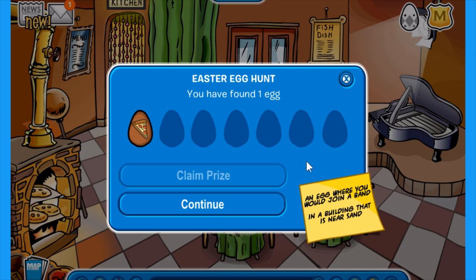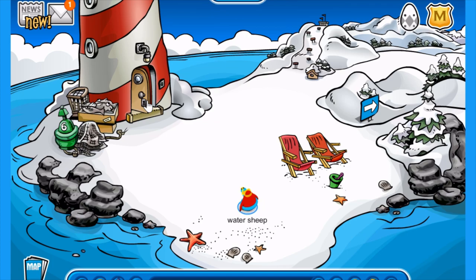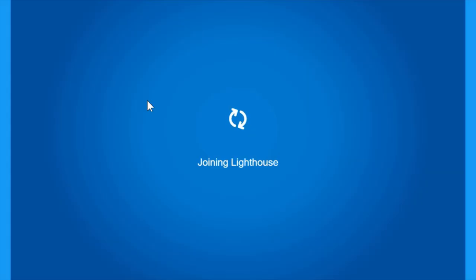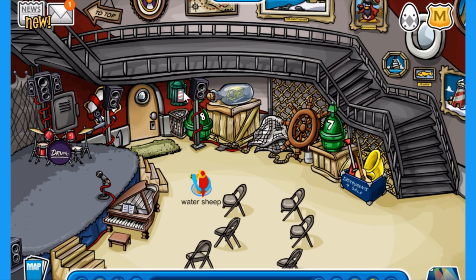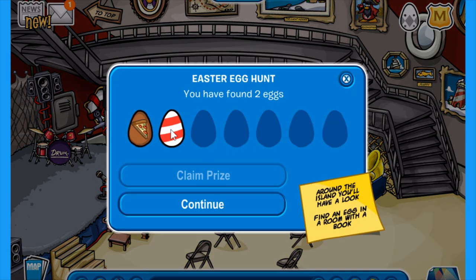The next hint says an egg where you would join a band in a building that is near sand. This is hinting to the lighthouse. So you want to head to the beach and head into the lighthouse. The egg is located in this glass box. You receive the second egg.